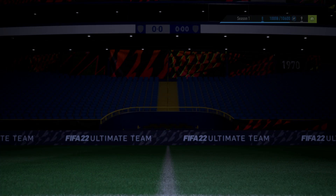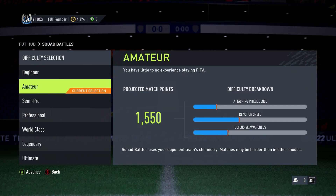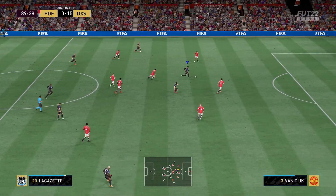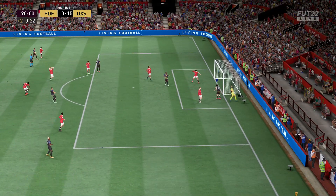Then we're going to choose one of the five options that become available as possible opponents in Squad Battles, and then we're going to choose either Amateur or Beginner difficulty to play against. Now, this achievement is literally going to be the most boring achievement you're going to get on FIFA.